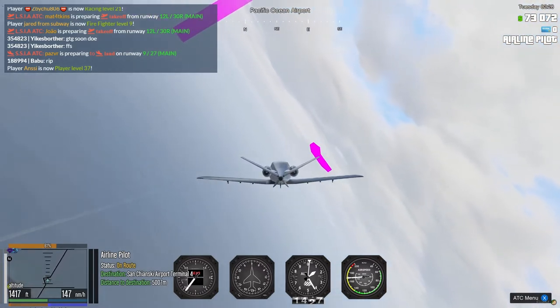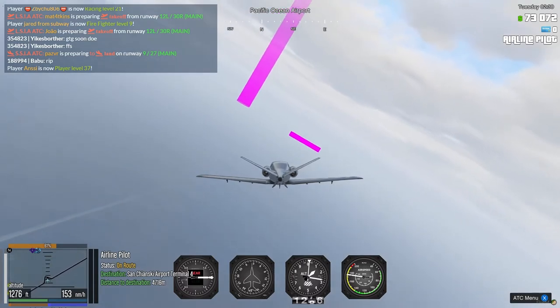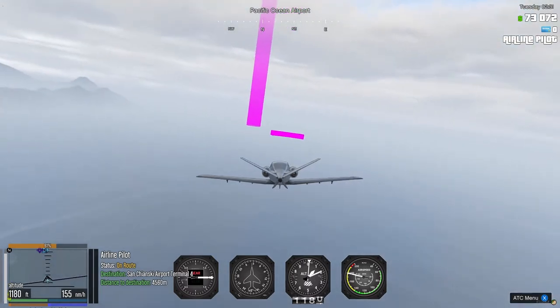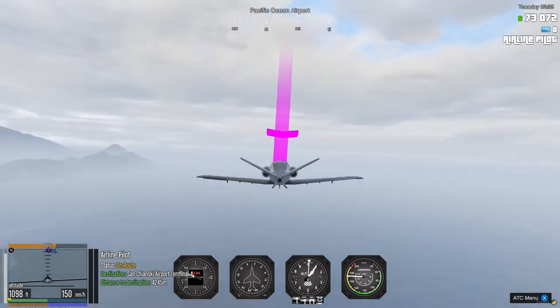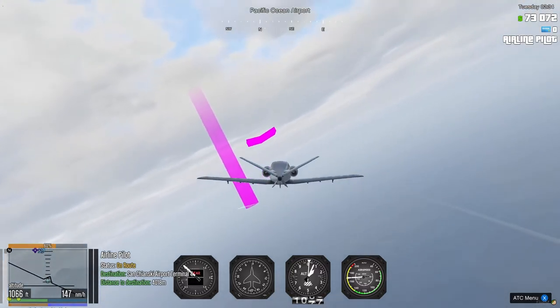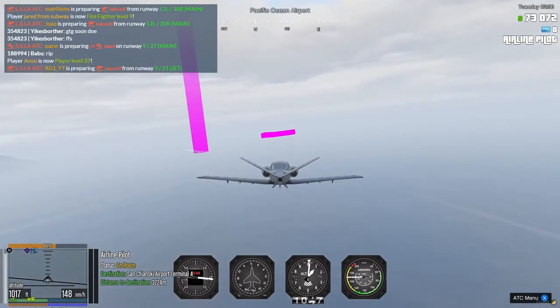Just going to try and align myself with the runway. There we go. I can see the runway now — I'm going to try and align myself with it and we can start our descent.